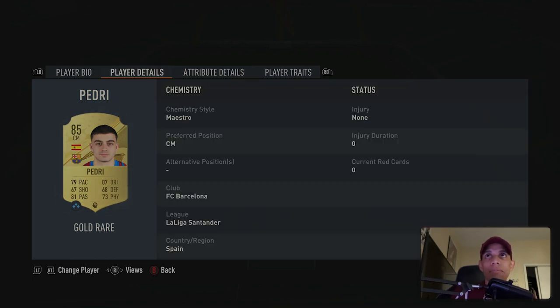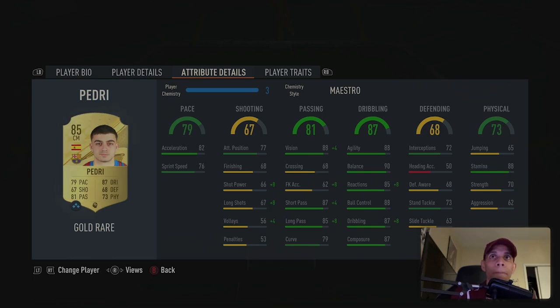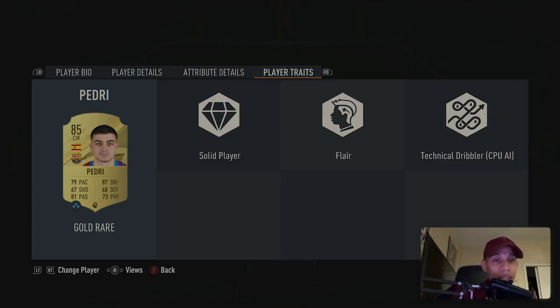Let's take a look at the details. He's 5'9", four-star four-star — pretty nice already. Acceleration is 82, sprint speed 76, so he's got the pace. Attacking positioning is actually not bad — I've tested it. It feels higher than what it says, but it might not be. The passing — the crossing isn't there, but the short pass and long pass are noticeable. The agility is there, the dribbling — he's sticky. Got that sticky touch on his foot. The stamina, the defense — I think the defense is gonna go up to the 70s next year. Traits: solid player, flair, and technical dribbler.